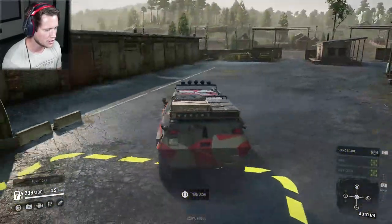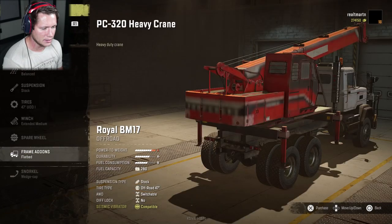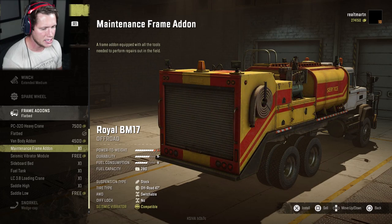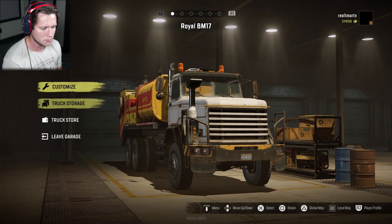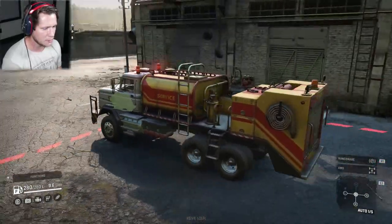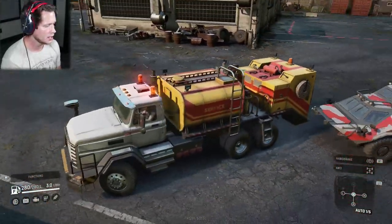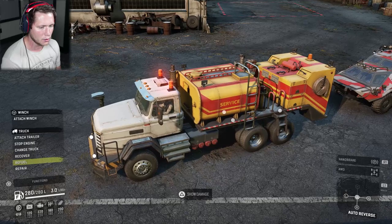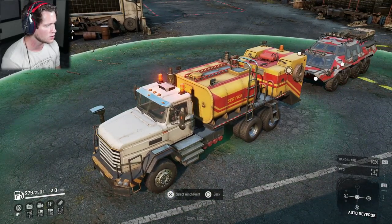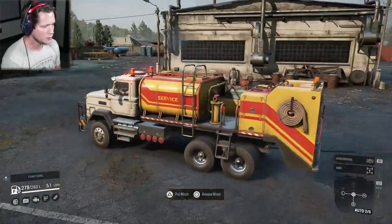Since we can't tow anything with the Tatarin, we're going to grab another vehicle — the Royal BM17 — and put a fuel trailer on it to tow the tank out to Zimnagorsk. We'll put the maintenance frame add-on on the BM17 for extra maintenance points and fuel. We'll attach the winch from the rear of one to the front of the other, and we're good to go — towing our tank out of here.